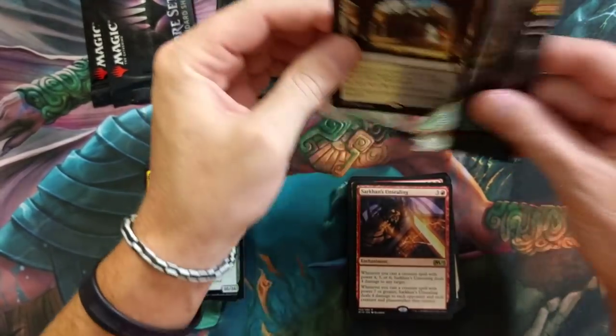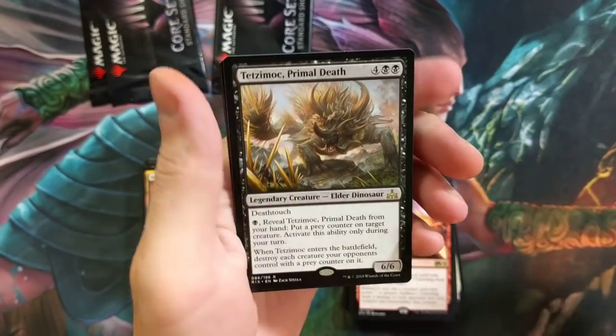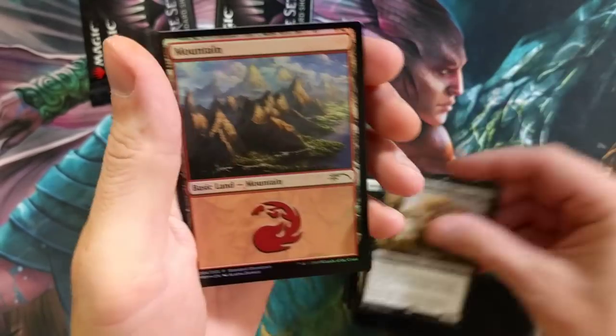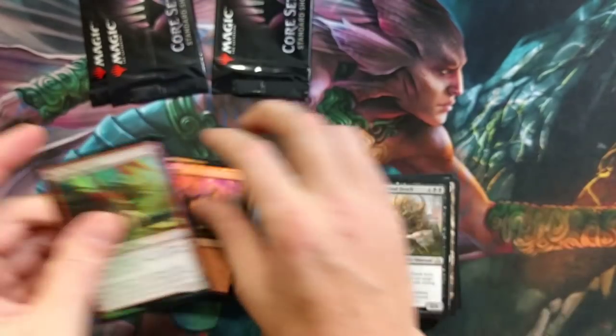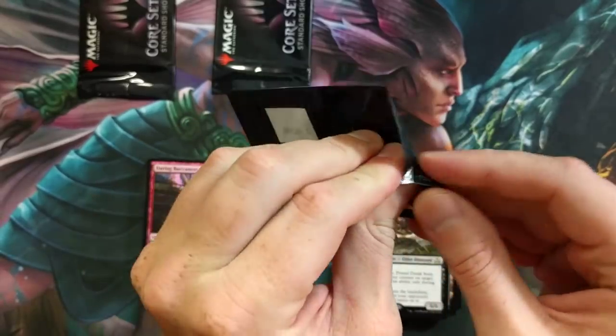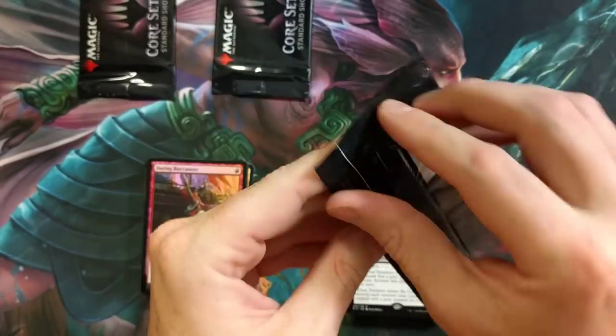Concealed Courtyard — amazing. Tetzimoc, Primal Death — I've yet to put that in a deck, unreal. Foil Mountain and a Daring Buccaneer foil — pretty sweet, pretty freaking sweet.